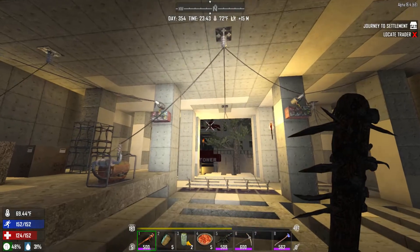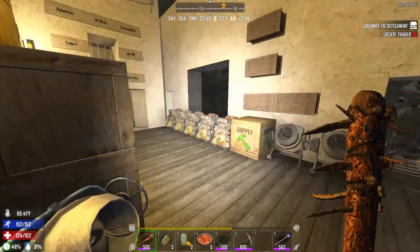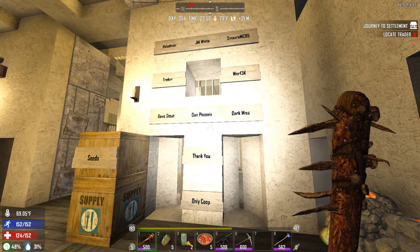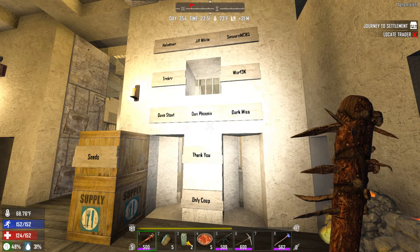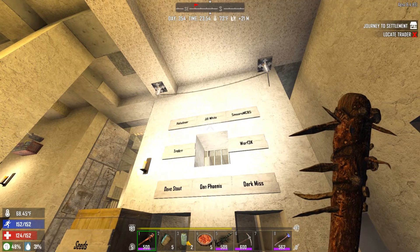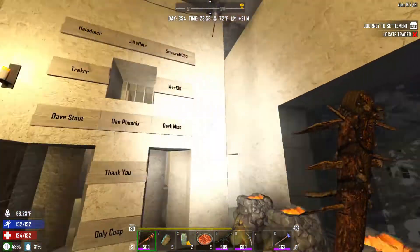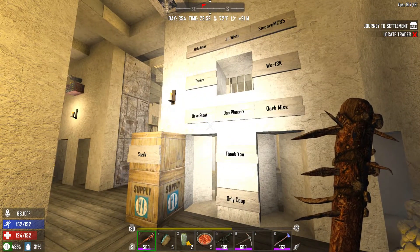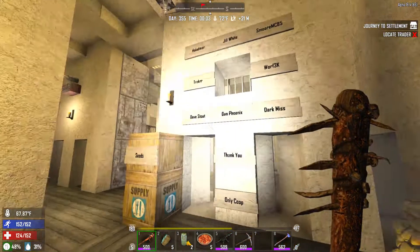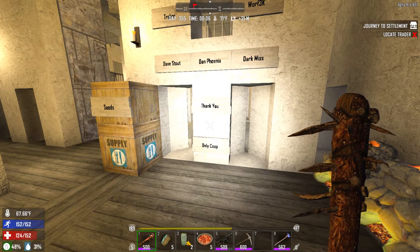This side here is a little bit more powered by some solar, which I just started. This is my main floor where I spend a lot of my time in the game. I do want to thank all of these people for their help over this alpha. Hal and S'more — I did a lot of multiplayer with them. Jill White, the main first Patreon that I had — she painted the roof too. Trekker and Worf donated some, and Worf helped and popped in here. Dave Stout also donated some money. Dan Phoenix helped build that one building. Dark Miss has helped me paint pretty much this whole place. Only Coop — I spent a lot of time learning a bit of base design for GNA Horde mode.